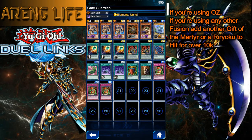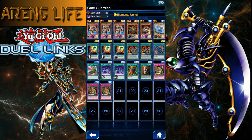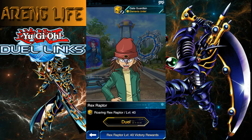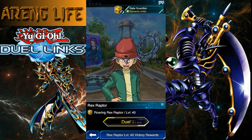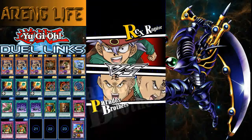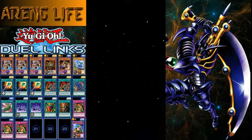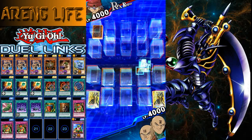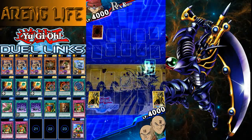Let's get started so I can show you guys the deck and how to play it properly, because I feel like I didn't do it well last time. Here is Roaring Rex level 40. We've already taken on level 30 and I have footage of that as well. We're going first this time, so we'll have a slightly slower start since we don't get that extra draw.